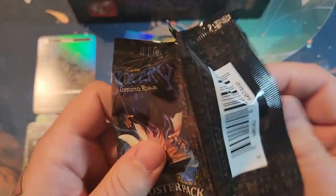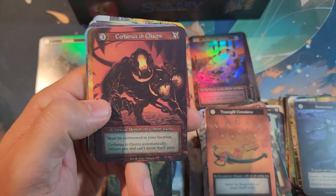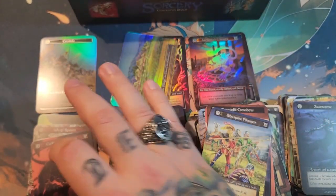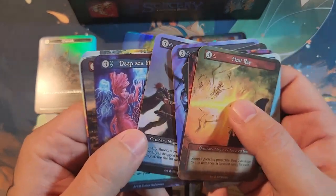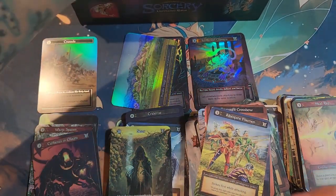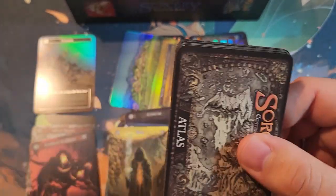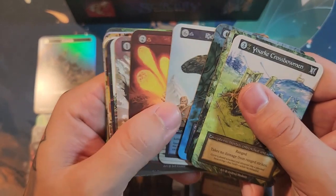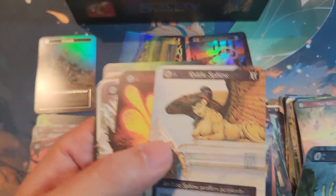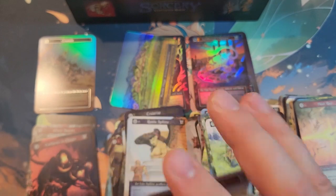I'd say this box is okay so far — it would be nice to get another big hit. Unique Demon Cerberus — another unique! A bunch of ordinaries. The Riddle Sphinx — this is my favorite card right here, I absolutely love that card. That's cool. Got a card I love at least.